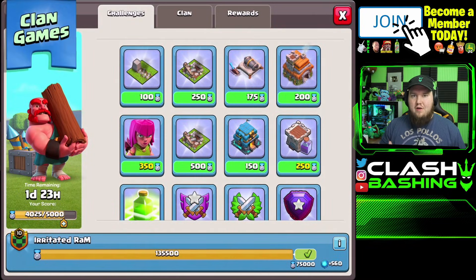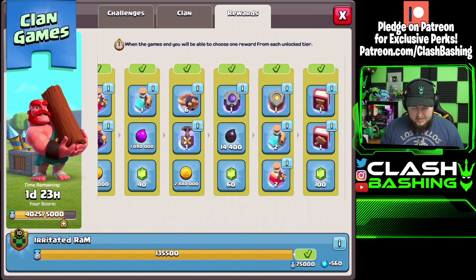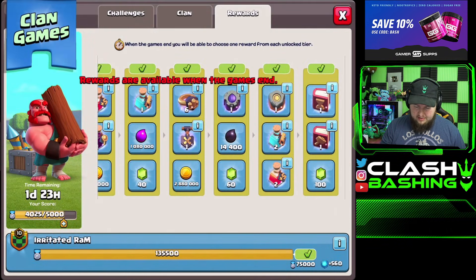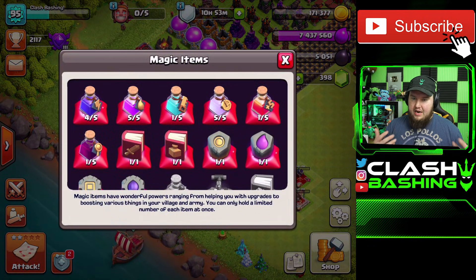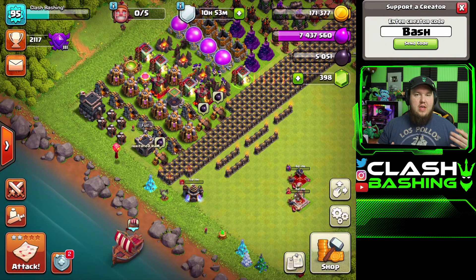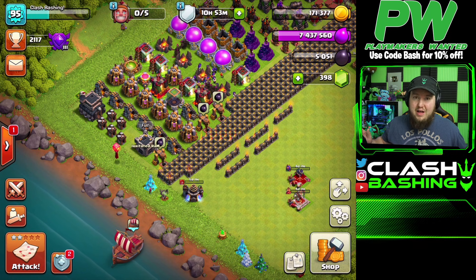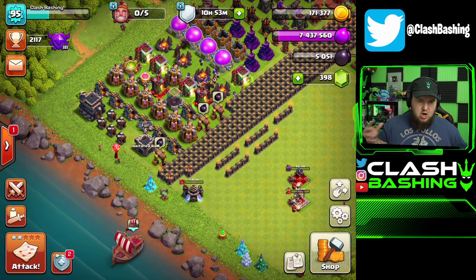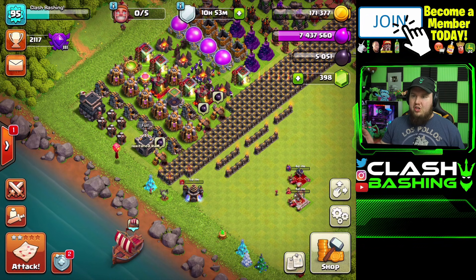While you're working toward those goals, there are a few things you can do: upgrade your heroes, keep farming dark elixir, and use Clan Games. Clan Games is a perfect example - get at least 4,000 points to earn the extra reward tier and grab things like a Book of Building and a Book of Everything. That way when you go up to Town Hall 10 you'll be loaded up on magic items and books, ready to use them on things like your spell factory so you're not without spells.